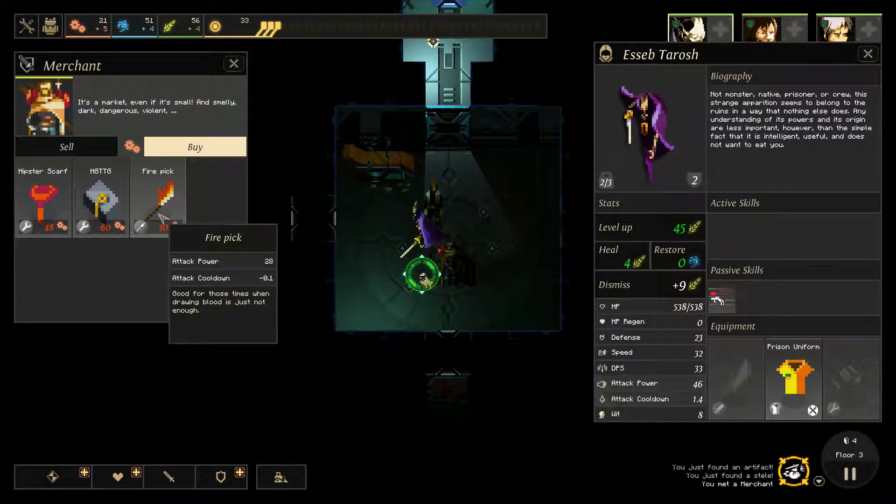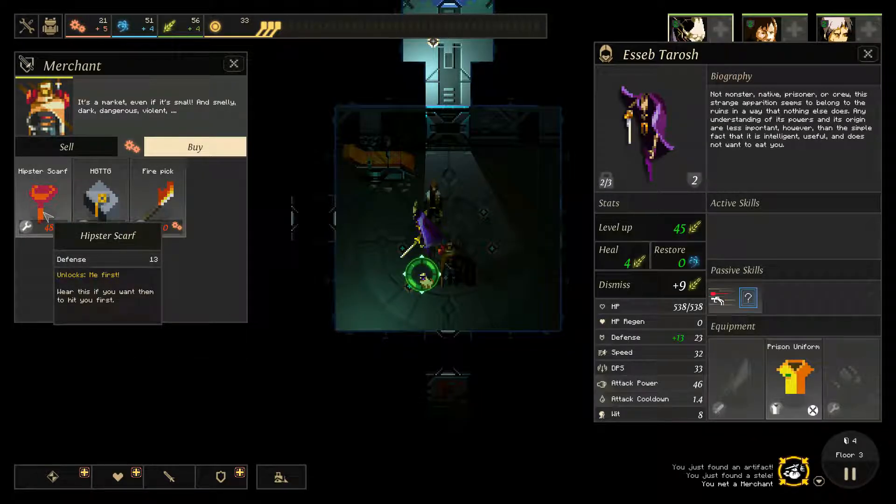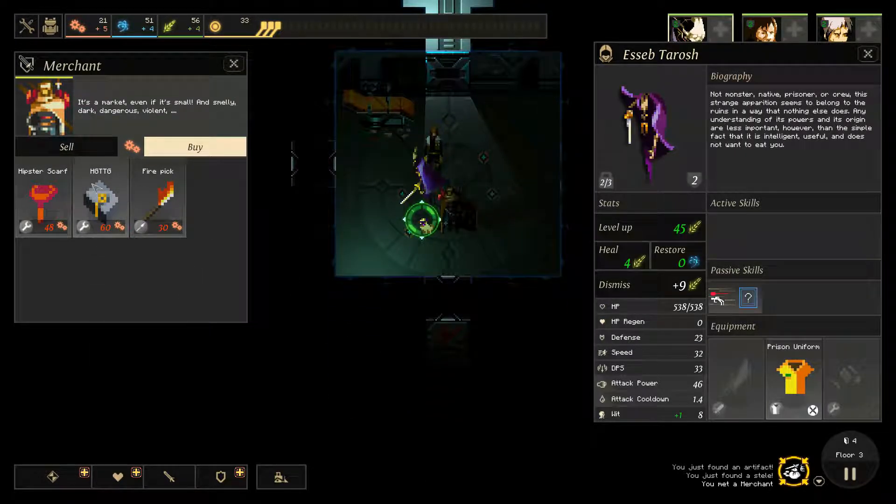What do we have? Firepick — for those times when drawing blood is just not enough. MGTTG — knowledge is good. Strange but very useful black box, no need to panic. Hipster cart — Starbark locks me first, wear this if you want them to hit you first. Oh, they're special items.